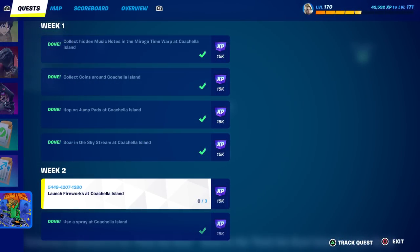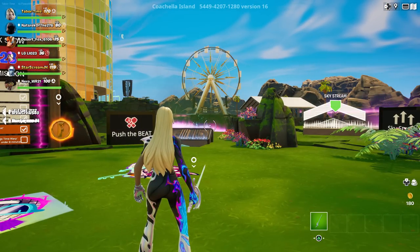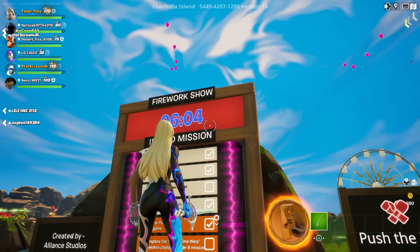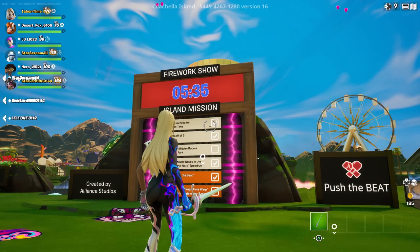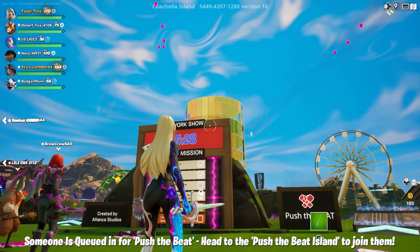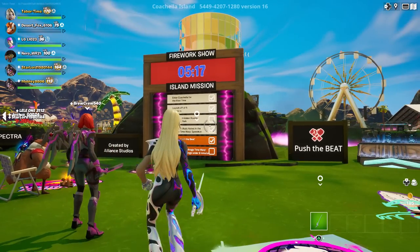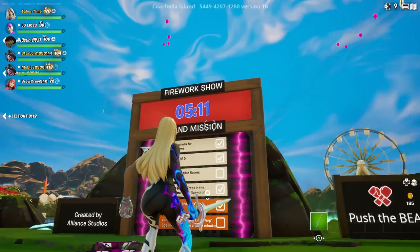The other challenge says launch fireworks at Coachella Island. By the way, this map has copyrighted music, so mute it if you're uploading. For the launch fireworks challenge, you literally have to wait until the fireworks show — the show is every 15 minutes. During the show, you'll get a flare gun; that's the only way to get it. You have to shoot it three times during the show — it only counts during the fireworks show, and then it'll leave your inventory after. So if you just joined the map, make sure to check when the next fireworks show is.